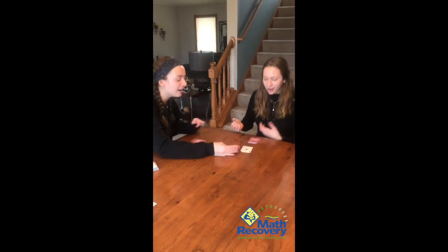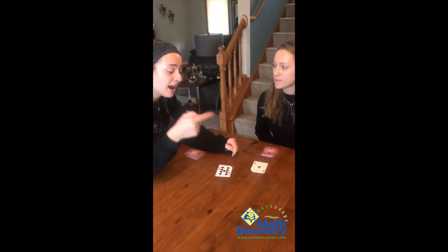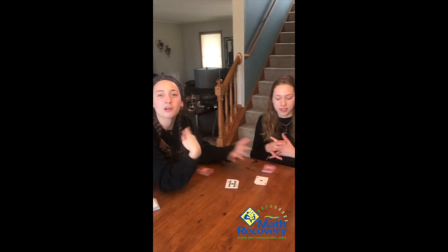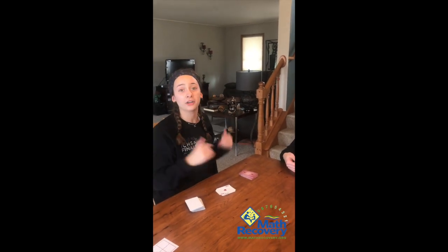Ready? 3, 2, 1. Snap 10! 9 and 1 makes a 10. So what we just did there is we had two cards that made 10, so I snapped 10, and then you have to say what cards make a 10. Now I'm going to get these cards and you keep playing until I win and have all the cards.